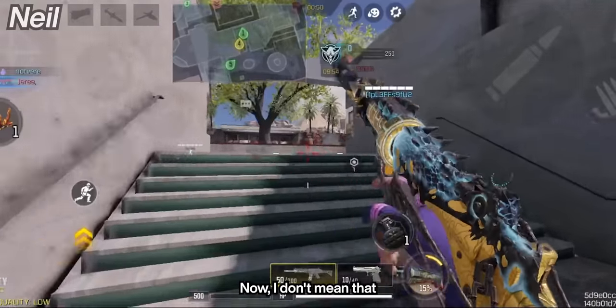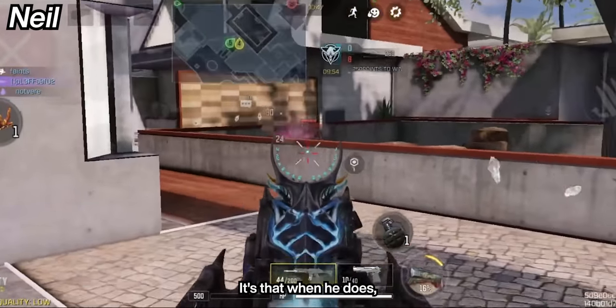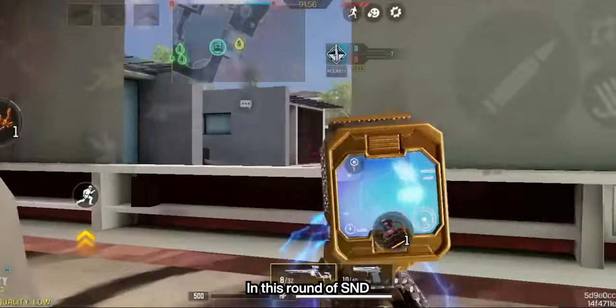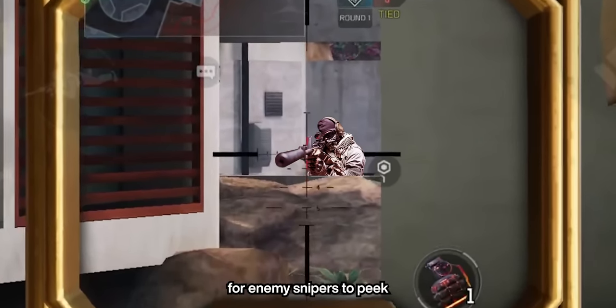He plays the game with fewer swipes. I don't mean that he doesn't move his crosshair at all — it's that when he does, he's always centered at where enemies might come out of. In this round of S&D, he peaks this spot first, a usual spot for enemy snipers to peak.